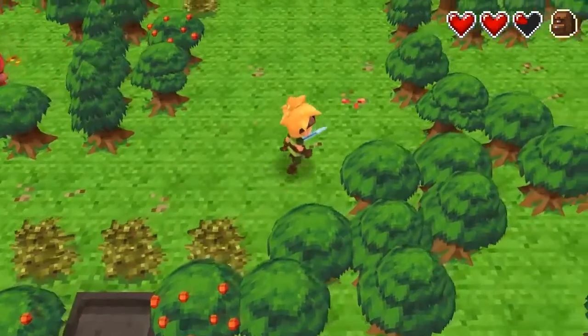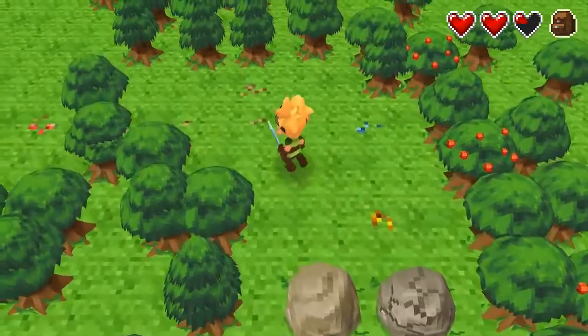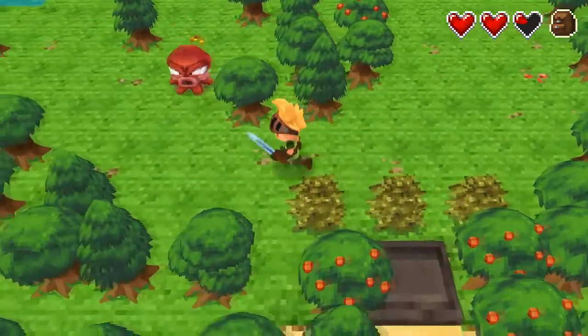Here was the area that we kind of crossed through. I'm going to touch that save point really quickly and head back because there was some stuff we couldn't get originally and I want to see if maybe we can get it now. I'm pretty sure that's also what we're meant to do. We don't have anything to break stones yet — I'm assuming maybe a bomb or a hammer or something.